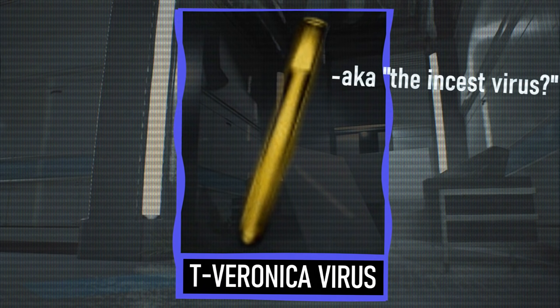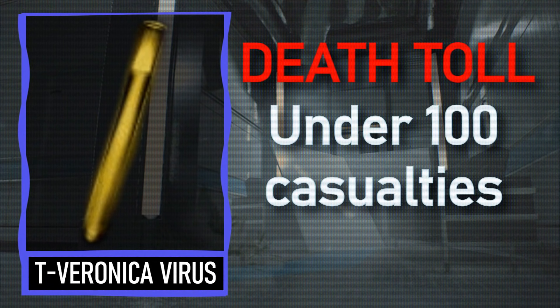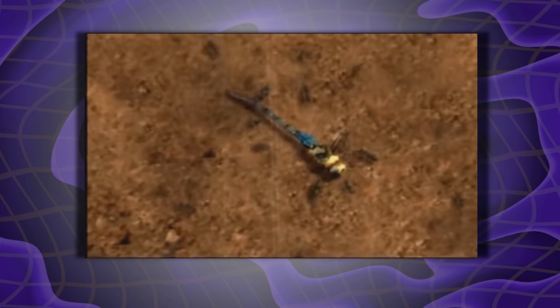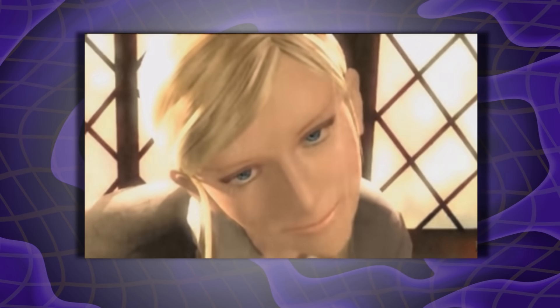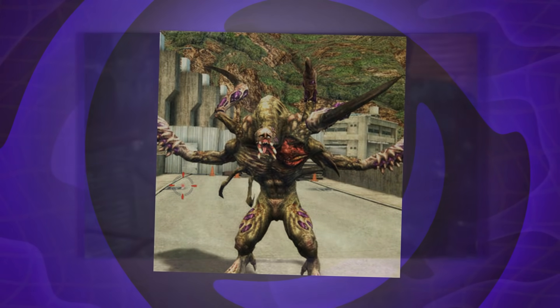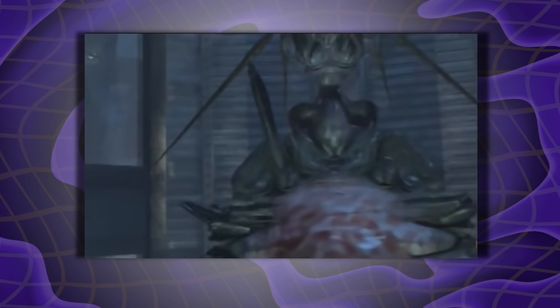Next up, we have the T-Veronica Virus — aka the incest virus — with an estimated kill count of just under 100. You have the Rockford Island incident, where it killed a bunch of prisoners, and the Antarctic outbreak, which killed another dozen or so. The T-Veronica Virus is actually based on Queen Ants — those tiny little ants led to the deaths of many people. The Ashford family was basically responsible for all of it. Because of the Queen Ant origins, the mutations are very insectoid — like the Alexia pod, the Nosferatu, and the Jabberwock S3. They're all very bug-like.